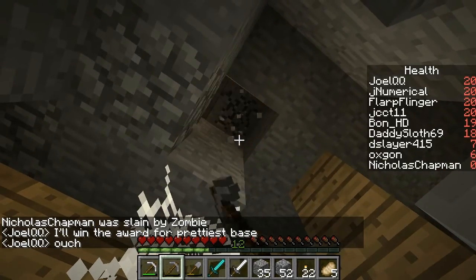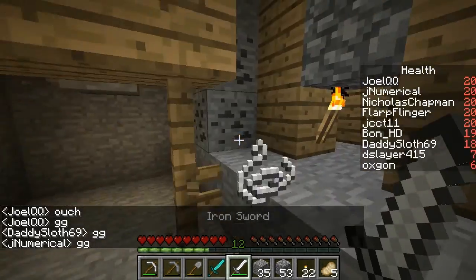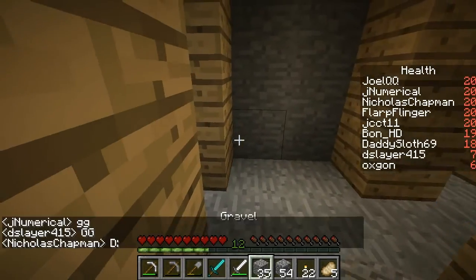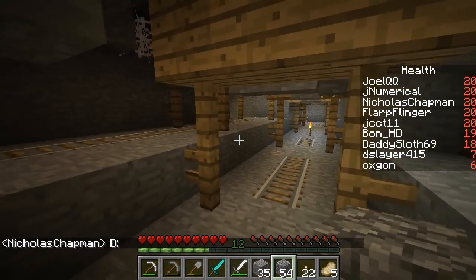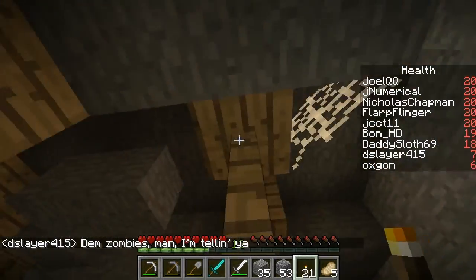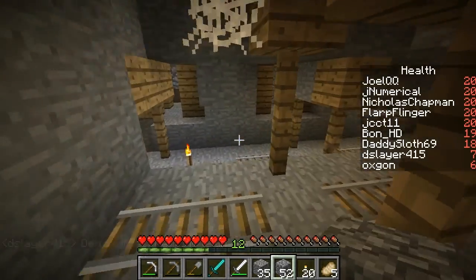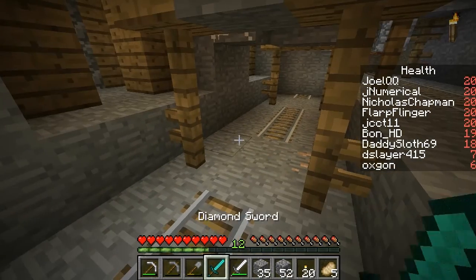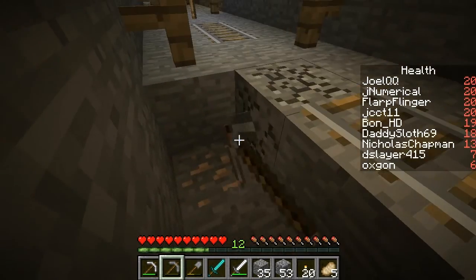My girlfriend died. GG. You always feel bad for people when they die. Oh, there's more iron on the floor right here. Alright, I'm going to block this. If you just put a block like that in the middle, then nothing can get through that — except for cave spiders, but those things only show up when there's spawners. You never know when there might be one.